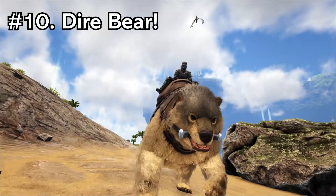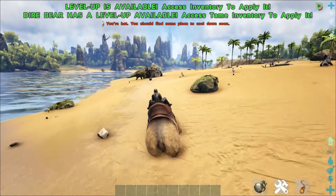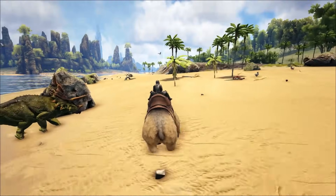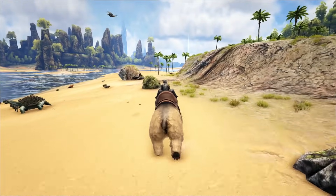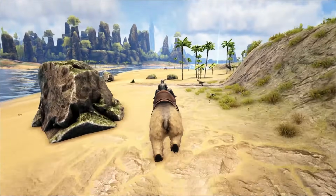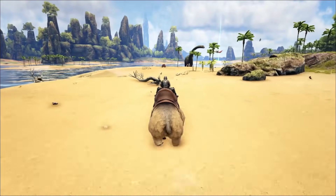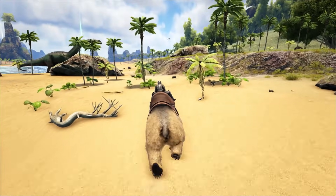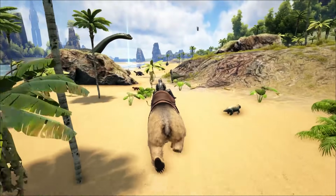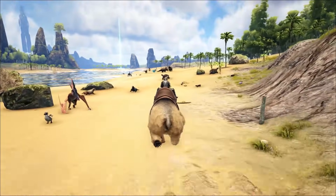So guys coming in at number 10 we have the Dire Bear. Now in my opinion the Dire Bear is one of the best creatures to run around Ark with because he's got this movement speed buff — the longer you sprint you will eventually reach the apex of the sprint and you will sprint that fast for as long as you don't run into anything that'll stop you. You can see there we ran into the tree and that actually stopped us.